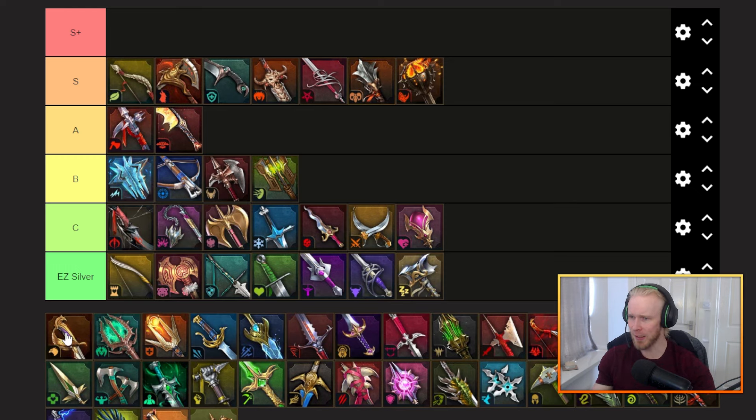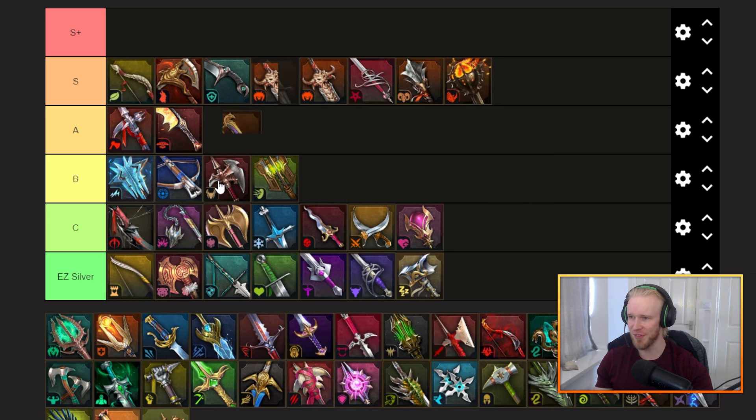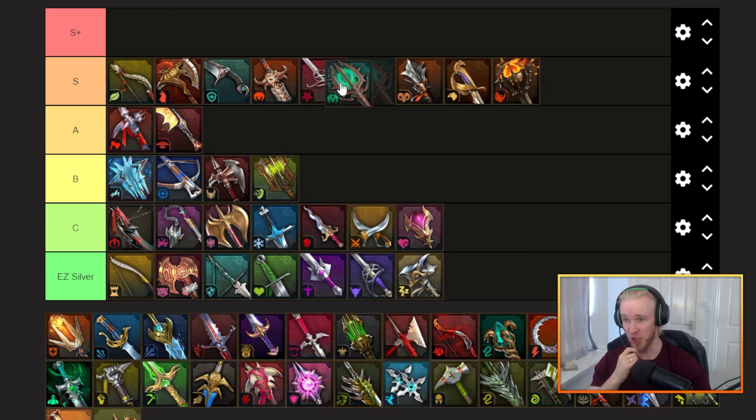Next up we've got the guardian set — some AOE damage mitigation as well as some consistent healing on whichever champ you have this equipped on. I think this is a pretty easy S tier set; it's one of those you want to be keeping an eye out for. Very very good on just general survivability — what I call 'backbone of your team' style champions. The guardian set is probably worth the spot in S tier.